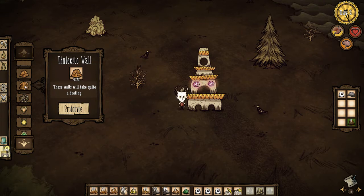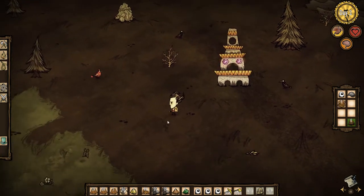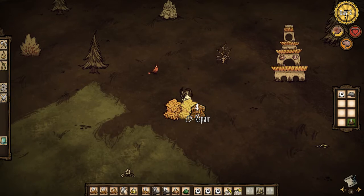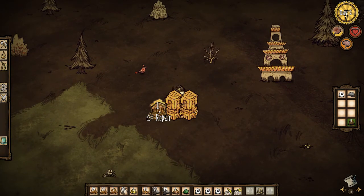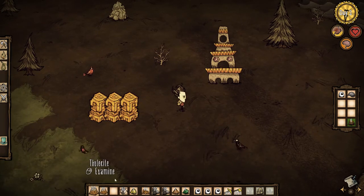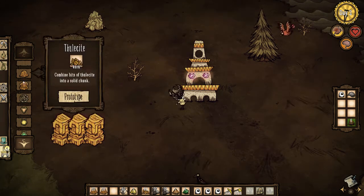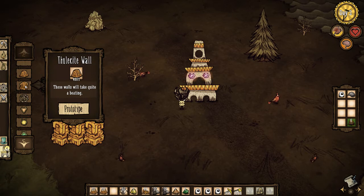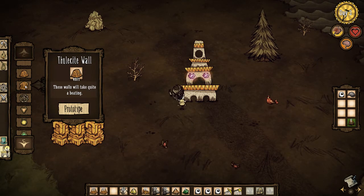One of the newest things that's been brought in the latest update is the thulecite wall, which takes just one normal thulecite to make. So let's put them down. And of course you can increase the height by clicking on them again. So yeah, it's quite a nice high wall. And you get that by just using one thulecite - you get six little walls, which is actually really nice. Because thulecite, if you can get underneath in the ruins, there's quite a lot of it about. If you really explore everything and destroy everything - some things take a pickaxe, some things take a hammer - but you can usually get plenty.